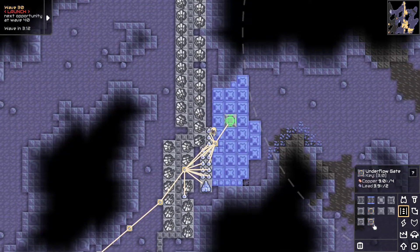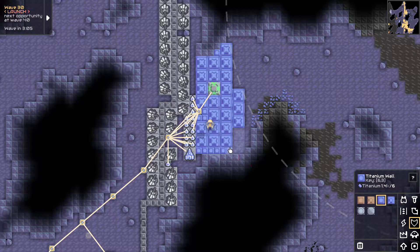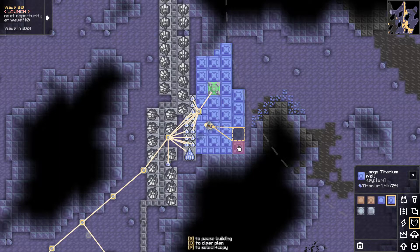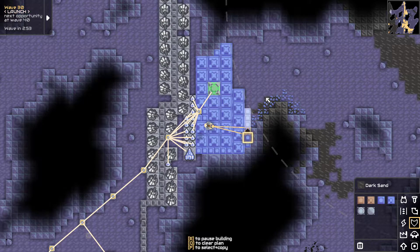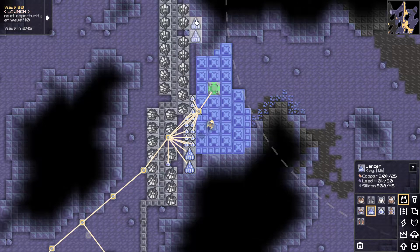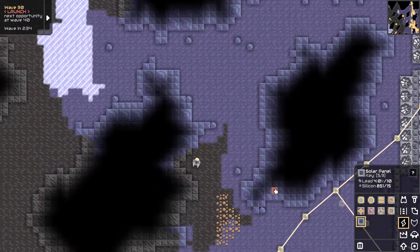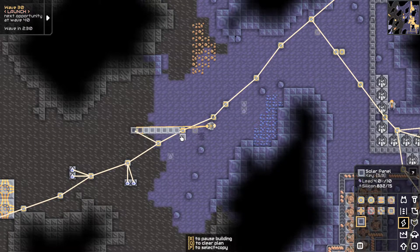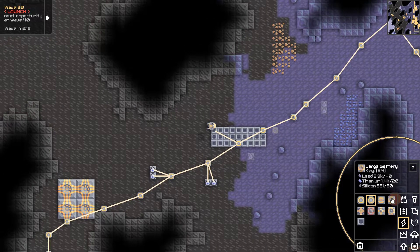We're up to wave 30. Let's go check on the defenses. That looks pretty good. This looks decent, except they destroyed more than one wall. He should be able to repair those walls. I would also like more pulses. Beyond that, I would like more power and some large batteries.